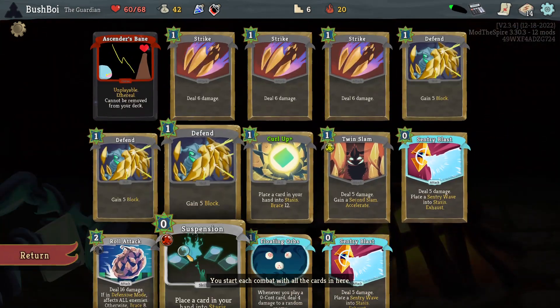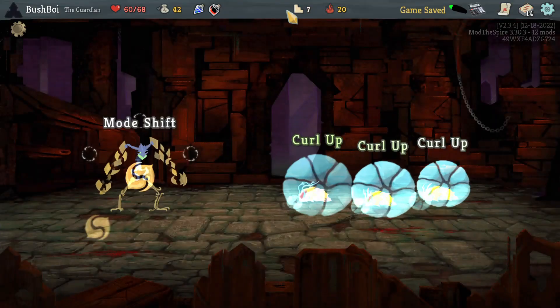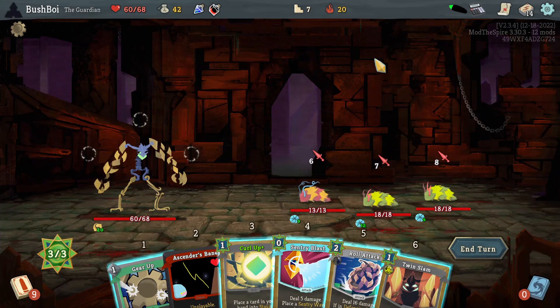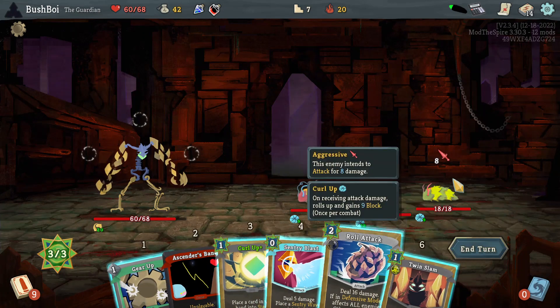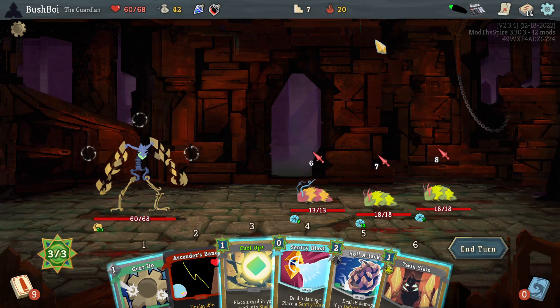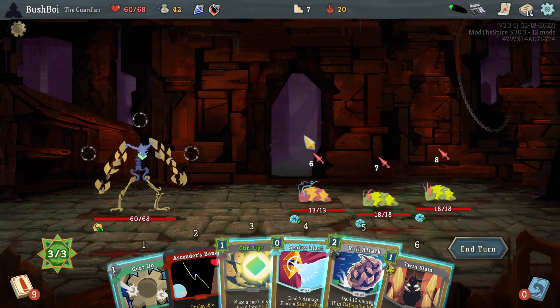It's a shame that this comes out in 3. Because if I could combo it — if I could Curl it up into Stasis and then get it out immediately with Accelerate, then I'd be able to get this for free, do all that damage, and gain a lot of block. Thankfully I can still do Roll Attack here to kill this instantly.